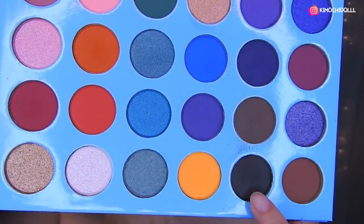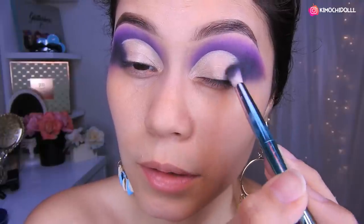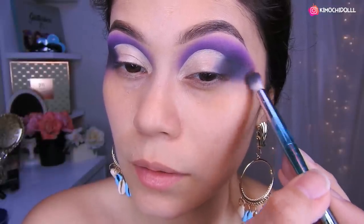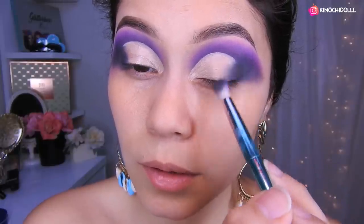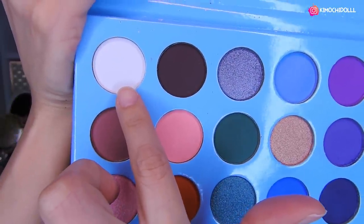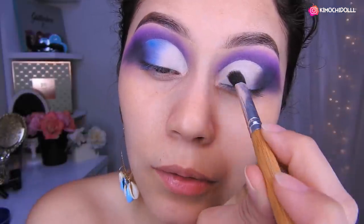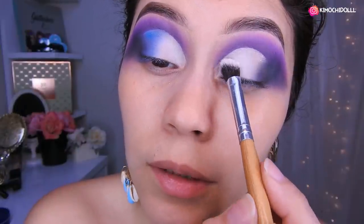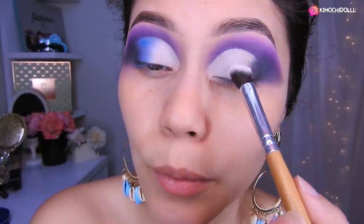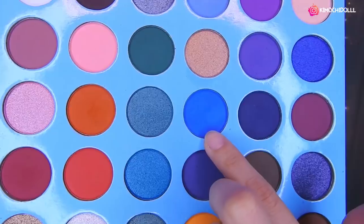Voy a utilizar este negro. Vamos a colocar un poquito de negro en esta zona, a toquecitos, poco a poco. Listo, ahora sí, y lo traen para afuera. Ahora lo que vamos a hacer es poner las siguientes sombras. Ahora voy a estar utilizando este blanco. A toquecitos, vamos a estar aplicando lo que es el blanco en esta zona de aquí. No importa si se pasa un poquito en el morado, porque luego lo limpiamos.